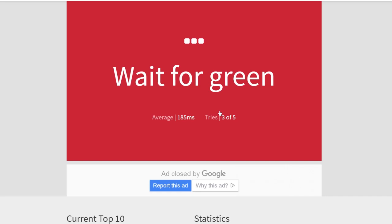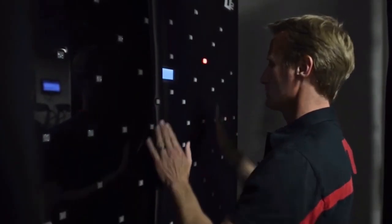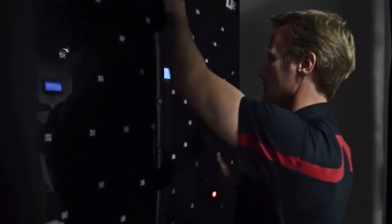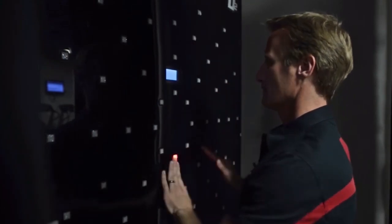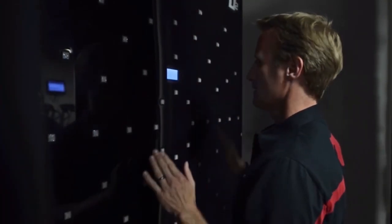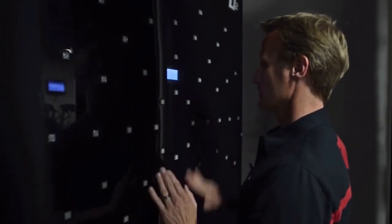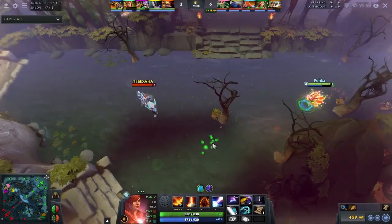Formula 1 drivers also train their reaction times quite regularly, focusing heavily on getting good consistent times and getting them low — they tend to be around 200ms. However, the reaction times F1 drivers use are quite different: they have to move their hand completely, whereas all I have to do is press a button. And there are even hardware delays that can factor into this. So we're going to look at reaction times and how they work as a whole.